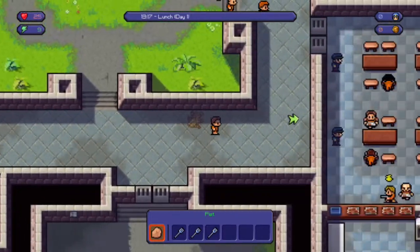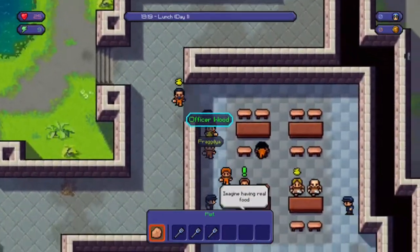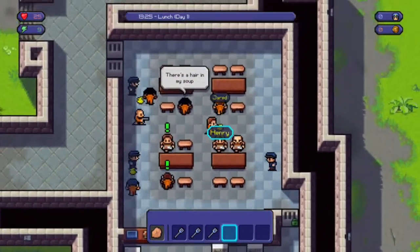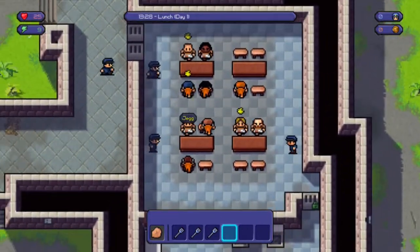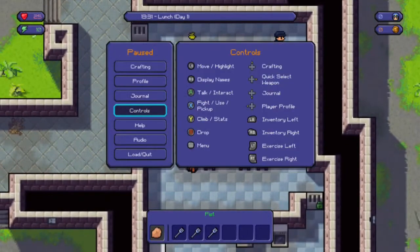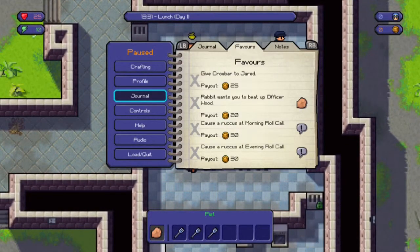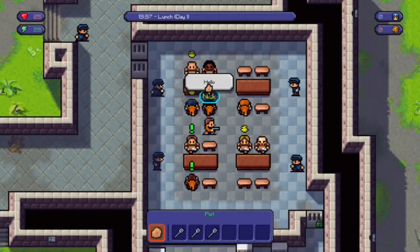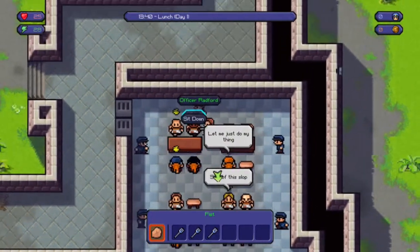If you show up late to things or the guards see you doing something wrong, they'll get mad at you. You need good rep with the guards too. I have a quest to beat up a guy, and another to make a distraction during evening and morning roll call.